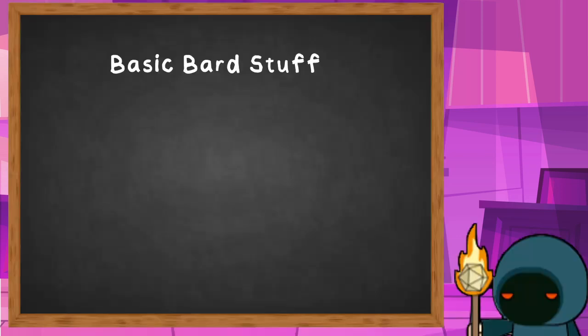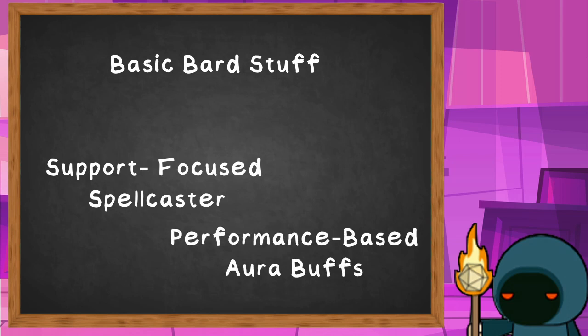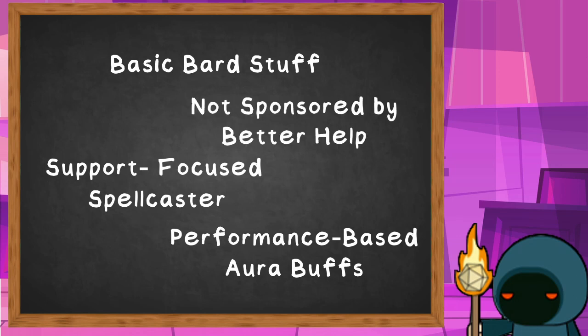In DC20, the Bard is a support-focused class who's a full spellcaster. They have access to conjuration, divination, enchantment, illusion, and restoration spells, and they have a magical performance that provides ongoing benefits to you and your allies. They're heavily flavoured towards the concept of performing in some way or another, and their ability to inspire others is represented by a buffed help action, which they can use at range and use on other people's turns.